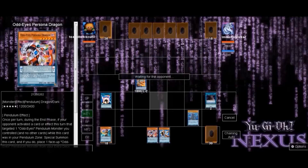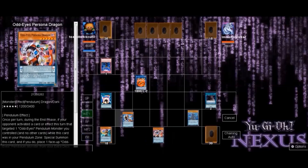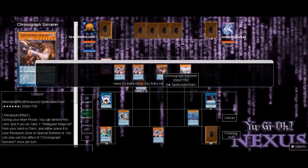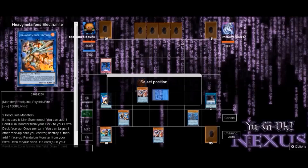We special summon Persona — Persona Dragon is on the field — and go into Electrum to start getting those free small pluses. Metalfoes Electrum activates, but the opponent finally hits us with that card. I was like, 'Electrum is no good now,' but it's okay — we go ahead and activate our pendulum scales.